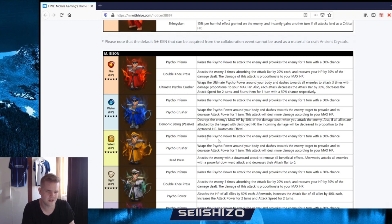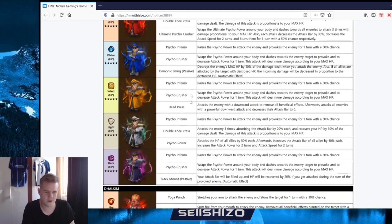Psycho Crusher again - Head Press: attacks the enemy with a downward attack to remove all beneficial effects, then attacks all enemies with a powerful downward attack to decrease the attack bar to zero. So it's your semi single-target stripper with an AoE attack bar to zero. I can see that being used, it's not the greatest but I can see it.